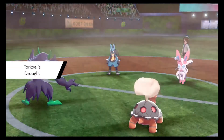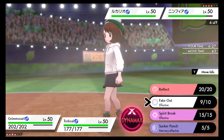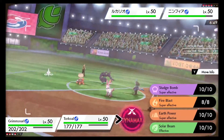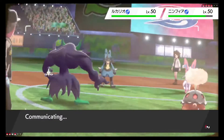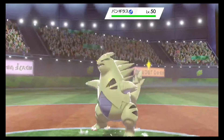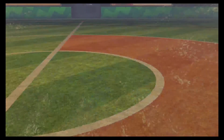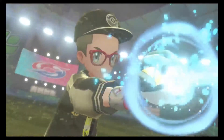Torkoal is in - I'd like to say the threat is in but it ain't looking too hot. I believe I get a Reflect up just to help minimize the damage Lucario can do. You already know who's replacing that Lucario - his defenses are down, there's no reason to sack his Choice Scarfer. Lo and behold, here comes big boy Tyranitar. When I made this team I realized Darmanitan is my only means of absolutely nuking him.